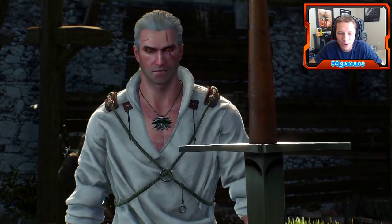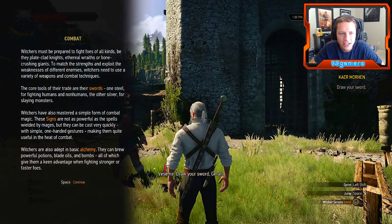Get that sexy sword right there. Hell yeah, sword Geralt! For combat, witchers must be prepared to fight foes of all kinds — be they plain or plate-clad knights, ethereal wraiths, or bone-crushing giants. To match the strengths and exploit the weaknesses of different enemies, witchers use a variety of weapons. The core tools of their trade are swords: one steel for fighting humans and non-humans, the other silver for slaying monsters. Wow, that's pretty intense.